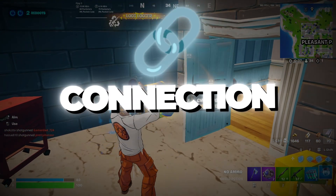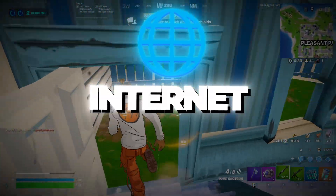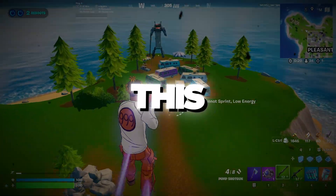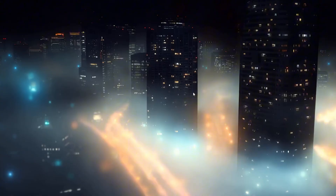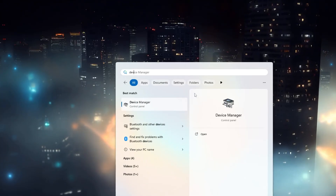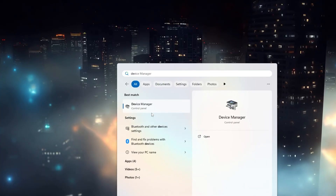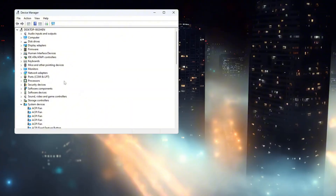Step 1: Make your internet connection more stable using Device Manager. In this first step, we will make your internet connection more stable to help you get lower ping while playing Fortnite. We will use a built-in Windows tool called Device Manager. Start by clicking on the Windows search bar — the bar near the start button that looks like a small magnifying glass. Type Device Manager and wait for it to show in the results, then click on it.